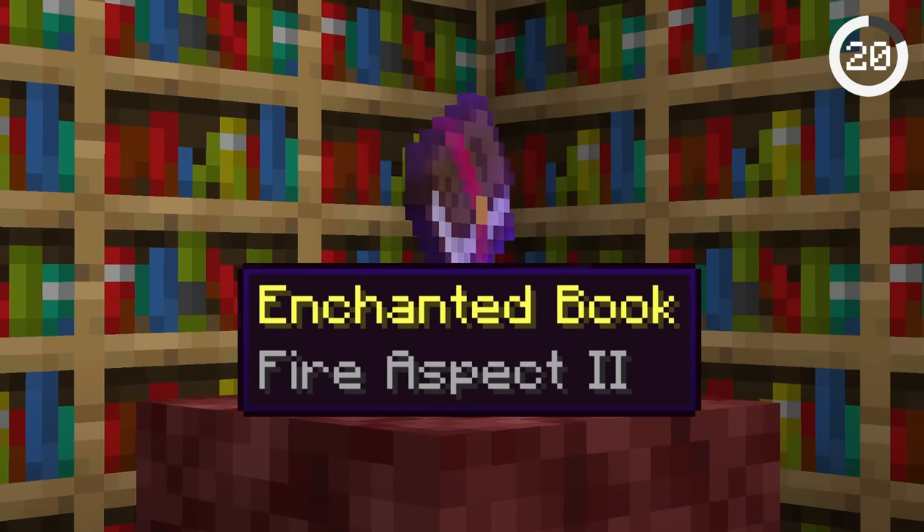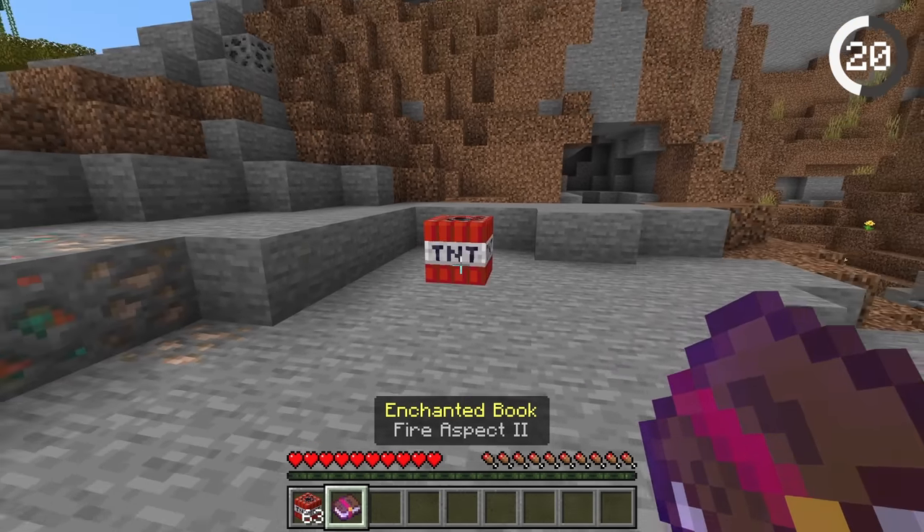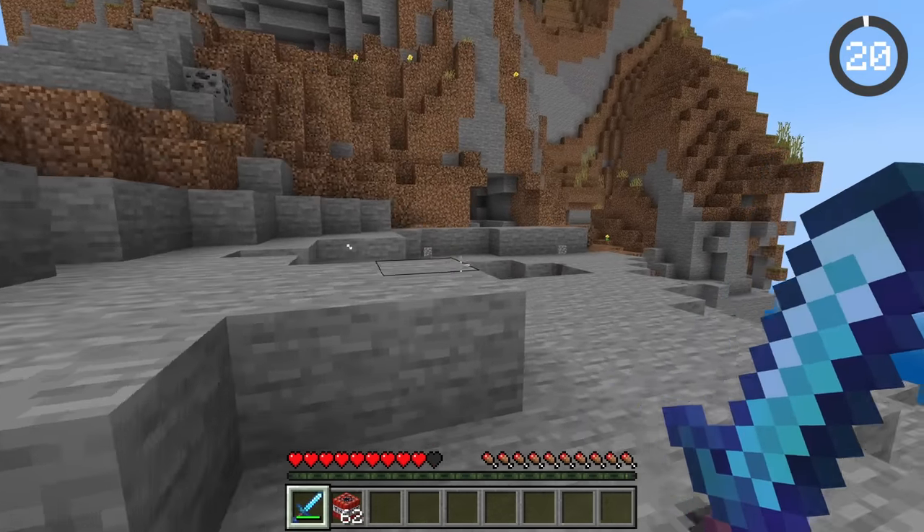The Fire Aspect book has a superpower in the Bedrock Edition of Minecraft. You can light TNT by right-clicking it with the Fire Aspect book. You can also light TNT with a Fire Aspect sword.